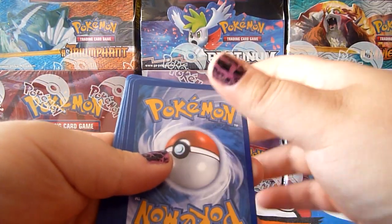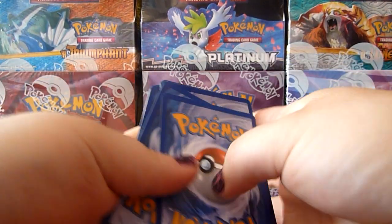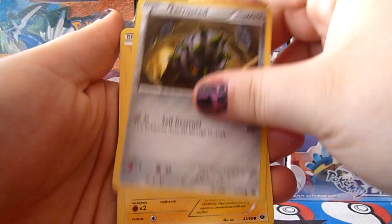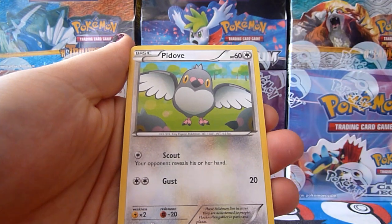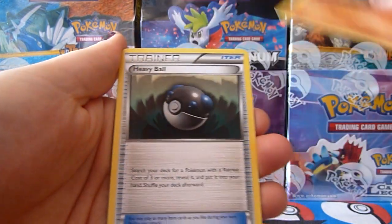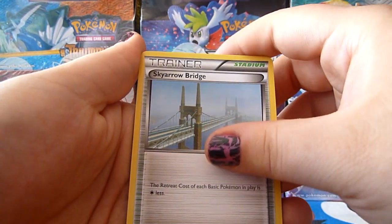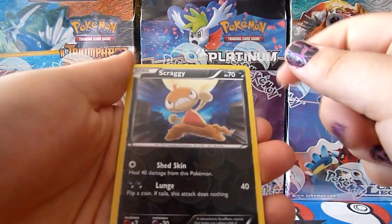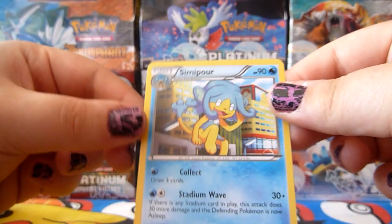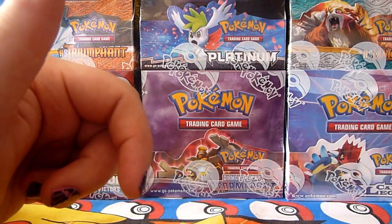The only thing that would top this off is if I get another Full Art or a Shiny. Anyway, we have Ferroseed, Blitzle, Pidove, Foongus, Minccino, Heavy Ball, Emolga, Sky Arrow Bridge Trainer, Scraggy Reverse, and the rare Simipour. Simipour. Cute, very cute.